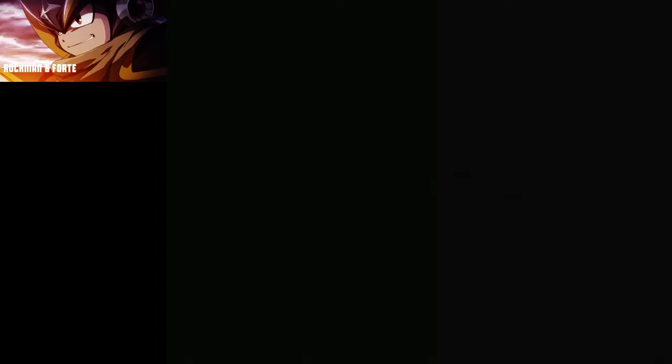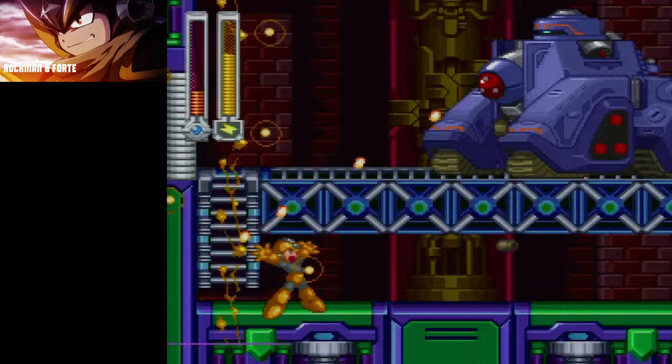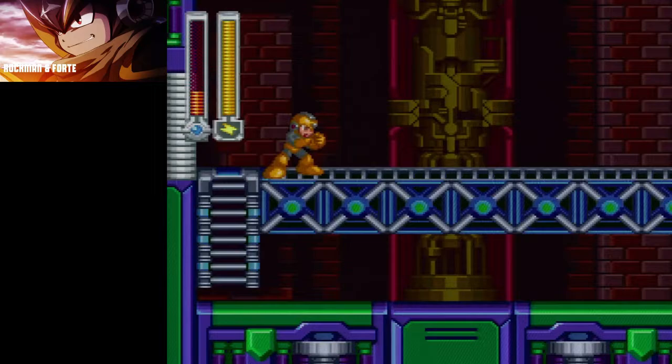So the first thing — we're always gonna start the fight the same way. We're gonna walk down to right below where I am now, and then immediately use lightning. He's always going to attack — he's always going to either open his front cannon or the top there when I do that. If you go down there and use lightning pretty much right away, he's always gonna attack.